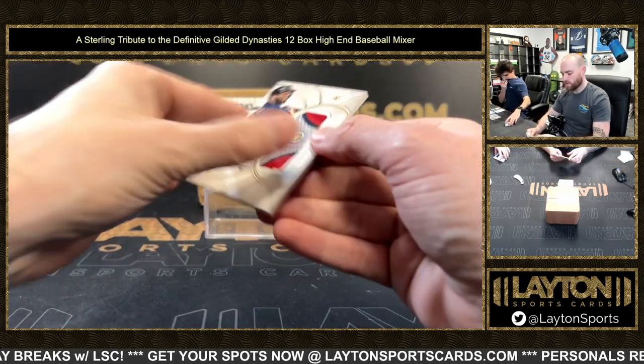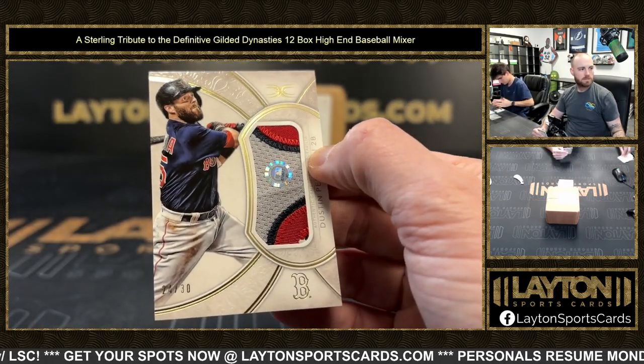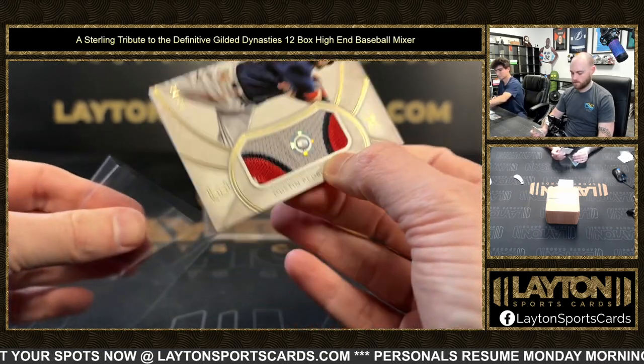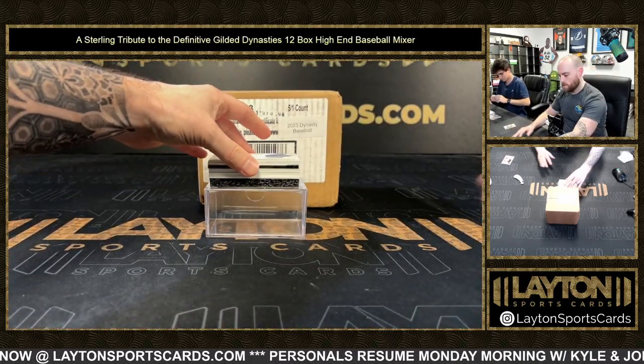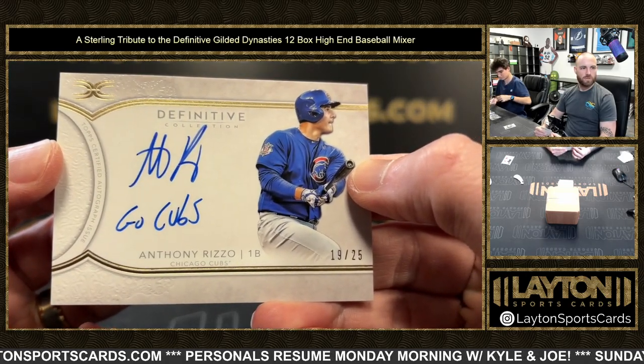This is pretty sick. That's the Pedroia number to 30 on the three-color patch, Red Sox. Autograph goes to the Cubs, Anthony Rizzo, 19 of 25, with the Go Cubs inscription. Very nice.